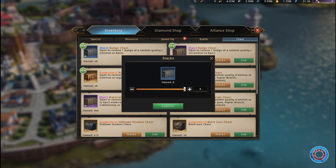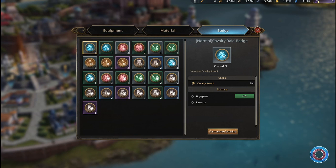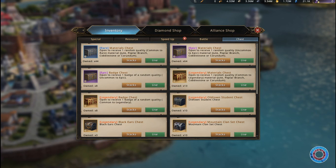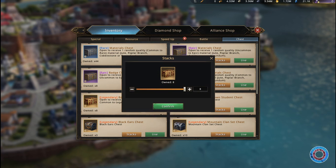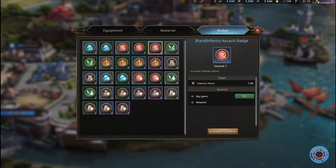Let's open the rares first. All the badges we gained were common, so that didn't help us at all. Now let's do the legendary chests — they also contain commons, so let's open all 8. We actually got 2 rare badges and the rest were common. That's not bad, and I'm especially happy with the infantry assault badge.